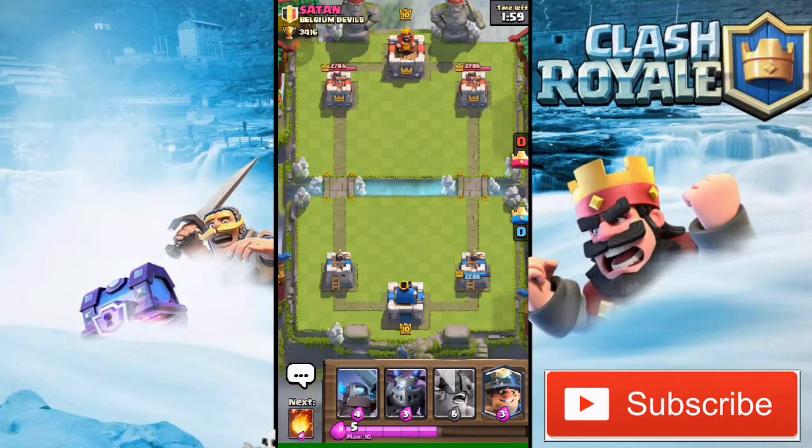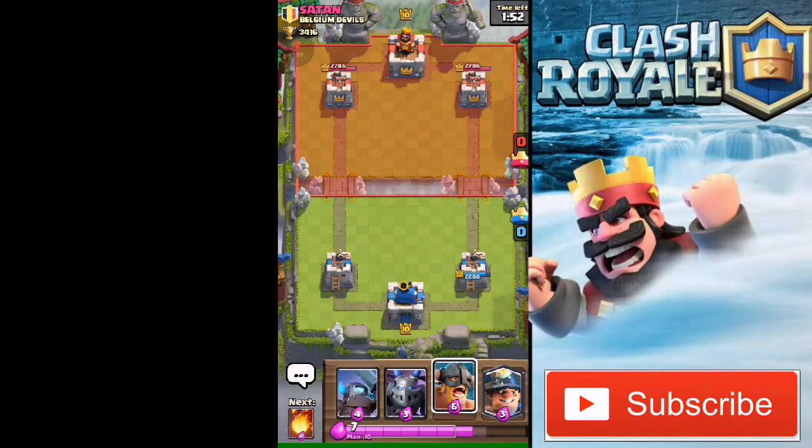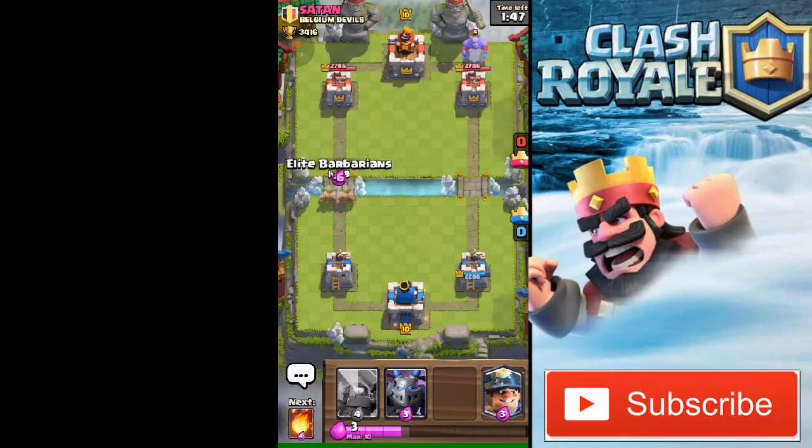I think I'm gonna do a big push — actually, maybe I should wait till he drops something. Let's see what he's gonna drop. He's gonna drop a Bowler at the back, so I'm gonna drop my Elite Barbarian in front.